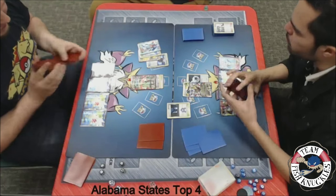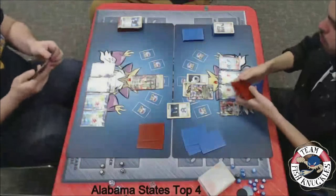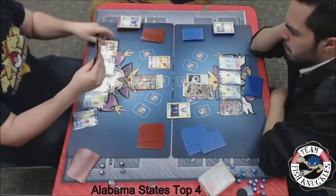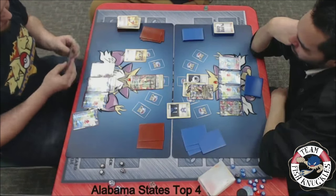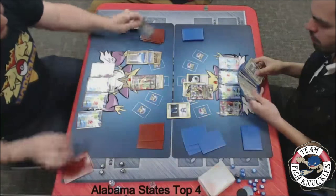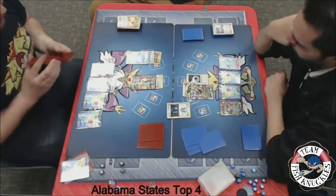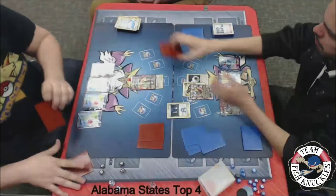Looks like we see a Skyla, something else, and a Jolteon being discarded. What does Blake have in his hand — does he have the win or not? We see a Trainer's Mail, look at the top four cards of his deck. Looks like he is going to grab an Ultra Ball. If there's a Shaymin in the deck, he could Ultra Ball to grab a Shaymin. Or he could grab a Jirachi, and Jirachi could make things interesting. Ultra Ball going to discard two Skyfields, going out to get Shaymin. Does Blake have the win this turn? He needs a Lightning, a Mega Turbo, and a Lysander — those exact cards to win the game, there's no other way.